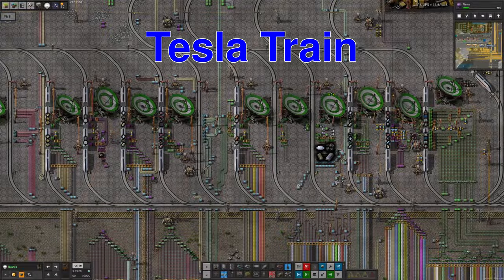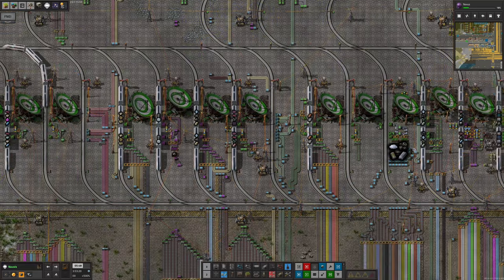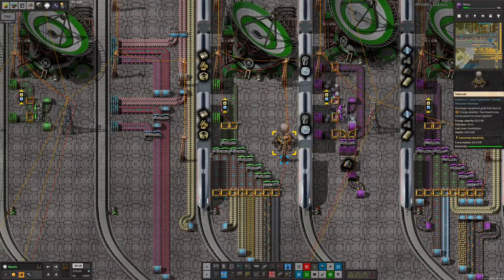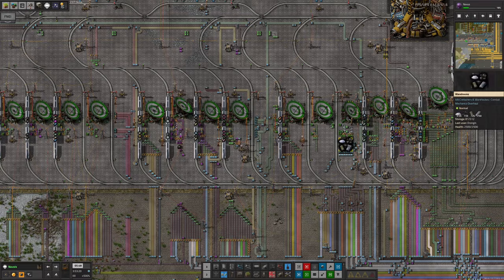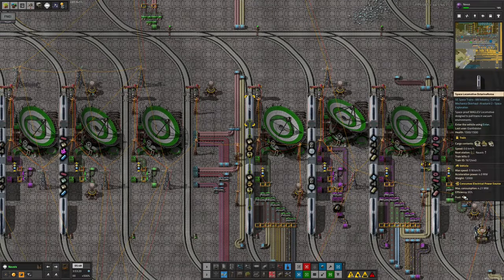The first thing to look at is the train system, particularly where it goes from Norvis up into Norbit, because Tristan's been quite busy here. You can probably hear a sort of buzzing, crackling sound in the background. That's because he's come along and put in all these Tesla coils all the way along here. Unlike in Red Alert, these are not weapons — they're not turrets, they're not there to blow stuff up. Instead, they're to power things, and in this case make our trains go much faster.